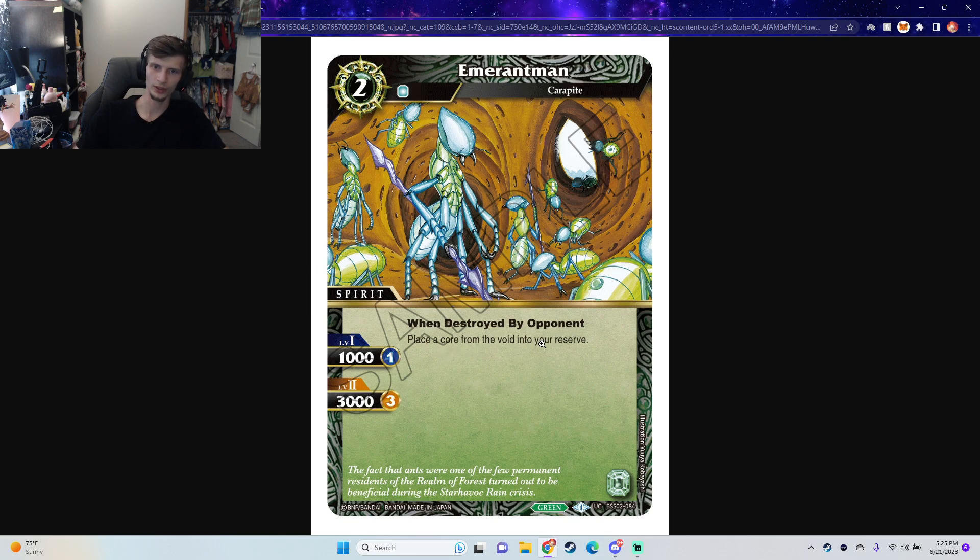And then we have Emrah Ant-Man. When destroyed by opponent, place a core from the void into your reserve. I didn't realize this guy was when destroyed by opponent — so you could honestly tech that guy into purple. Deadly Balance, target him, get a core, get a draw, destroy one of their spirits. But it has to be destroyed by your opponent, so basically if it gets blocked, its cores are removed, or any destruction effects or BP reduction, it would proc.